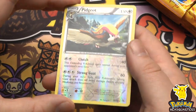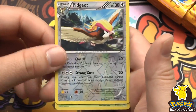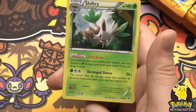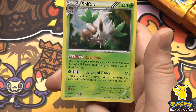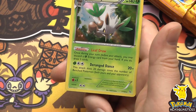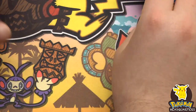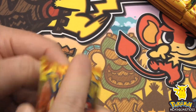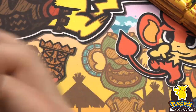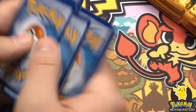We have a reverse holo Pidgeot - stage two of Pidgeotto - and another rare: Shiftry, very cool-looking, 140 hit points with Leaf Draw and Deranged Dance dealing 20 times the number of benched Pokemon - both yours and your opponents. Whoa - that's no joke, that's a pretty saucy Pokemon.